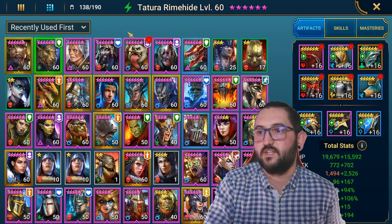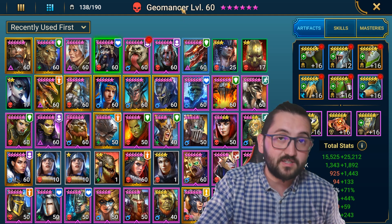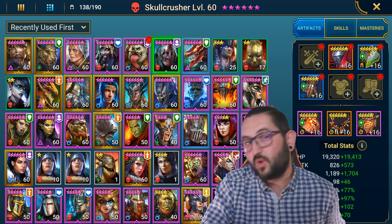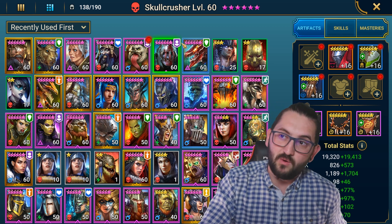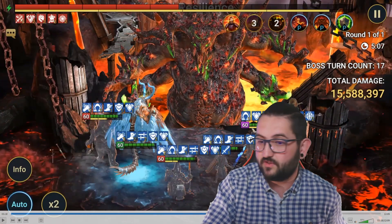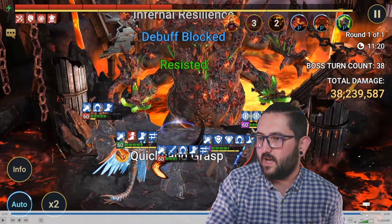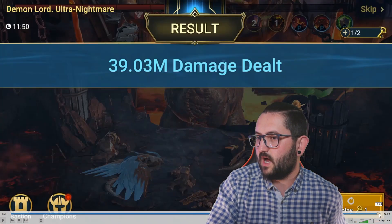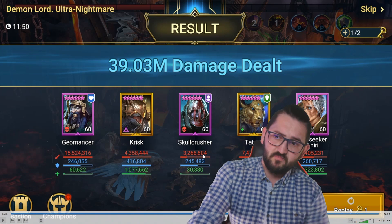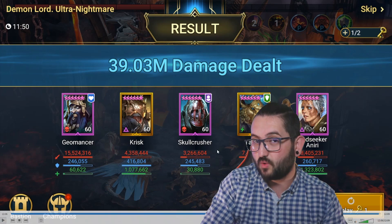I adapted the comp to our account situation. It turned out to be: Krisk, Tatura instead of Sepulcher Sentinel, Godseeker Nari for the extends and heals, and Geomancer for the damage. I tested the difference between Skullcrusher and Toragi — Toragi is better — but I'll show you how it looked with Skullcrusher first. The final result with Skullcrusher was 39.3 million damage: 50 million from Geomancer, 4 million from Krisk, 3 million from Skullcrusher, 7 million from Tatura, 8.4 million from Godseeker.